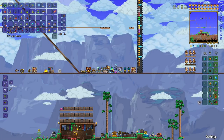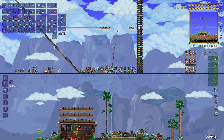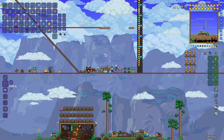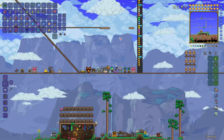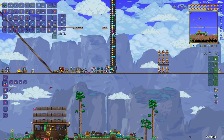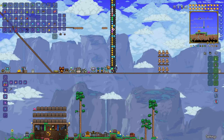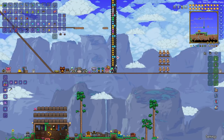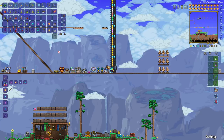The basic grappling hook has 19 reach and 11.5 velocity. Reach is how far it's going to go when you fire it out, and velocity is how fast. You can see it doesn't quite get to that platform I put there, but it's a perfectly good grappling hook to start out. It is the only one that's actually called the grappling hook. I've created a reach-o-meter to show you how far these go — the blue torches are every five, and you can see it's just short of the fourth one.